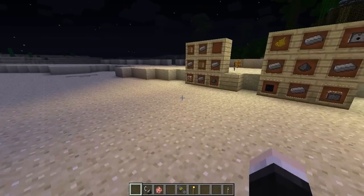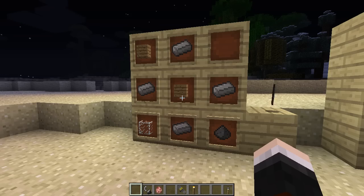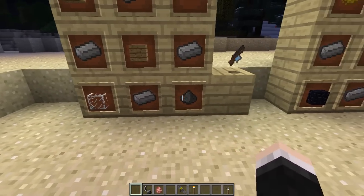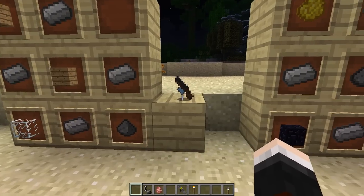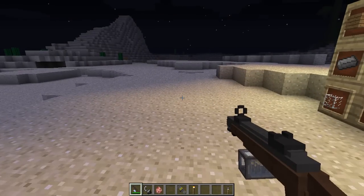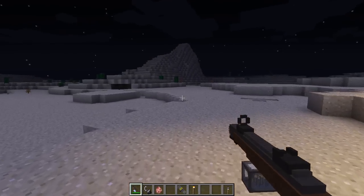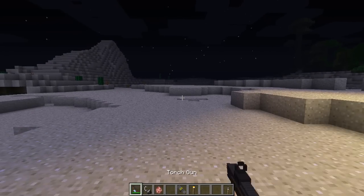There are four main recipes in this mod. First, we're going to create the Torch Gun. The Torch Gun is like the basic weapon in this mod and it needs four iron, two wood, one piece of glass, and one piece of gunpowder to craft. If you right-click to put it in an item frame it will actually explode the item frame, so I just put it down here. The model on this thing while you're holding it looks amazing — it's got all the torches in a little pouch on the bottom.